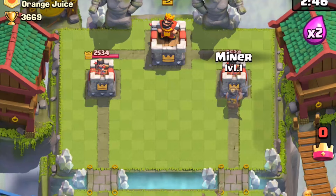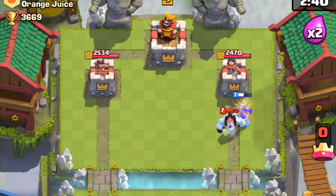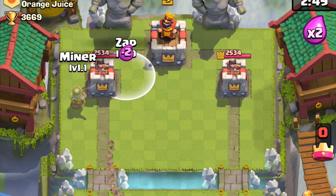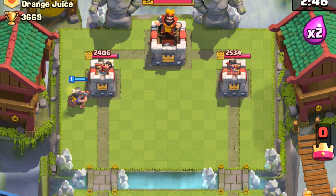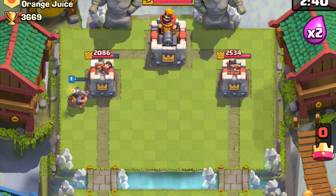Switching it up to confuse your opponent is always a good idea, but planting the miner in the front can be a bit risky because it's the easiest spot to push him out of the tower. If they've already focused on your miner to activate the king's tower with a tornado, then this is the only tile that is safe and is out of distance from the king's tower.